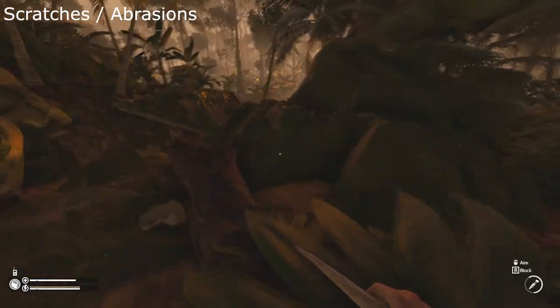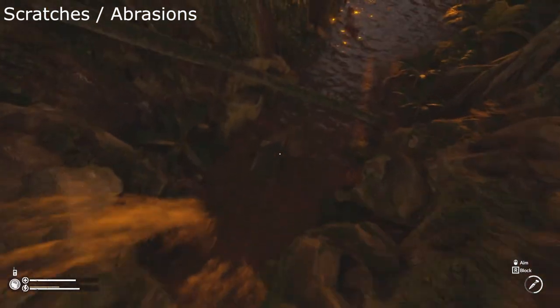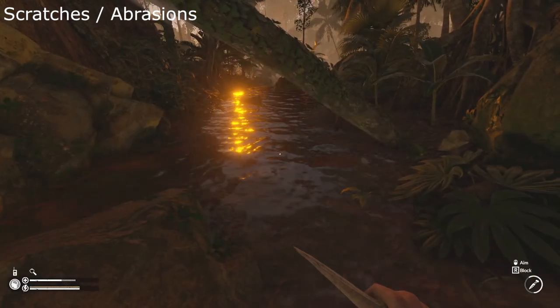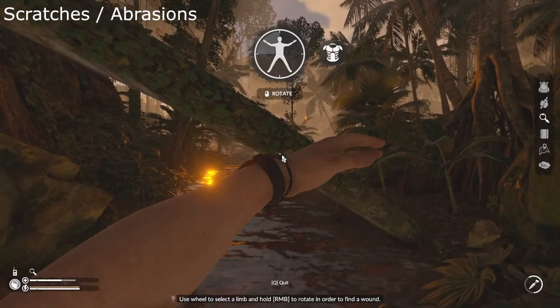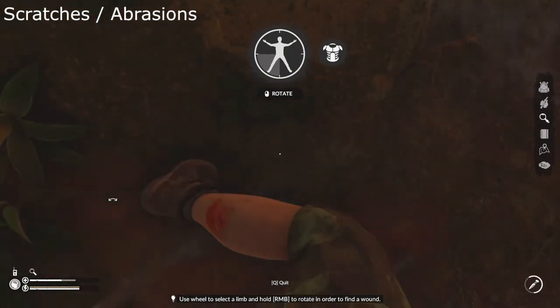Scratches or abrasions are often caused from combat and fall damage. This wound type is not deadly initially, but if left untreated will lead to infection and more serious wounds. In the rainforest, any wound can be deadly, so it's best to treat all wounds seriously and treat as early as you can.